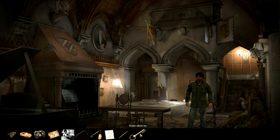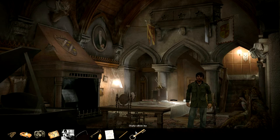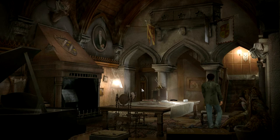Display cabinet key — that's the key for the display case in the museum. Bobby accidentally dropped it from his pocket. I was kind of like, wait, what's that key? But yeah, right. So let's exit — seems about the right time.